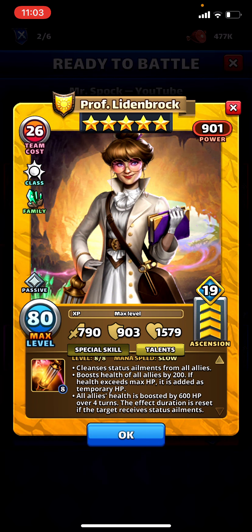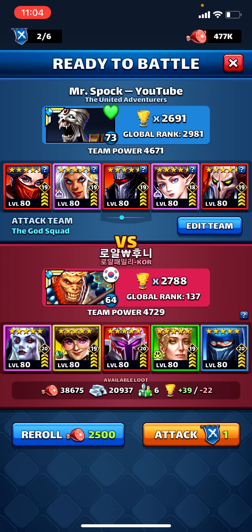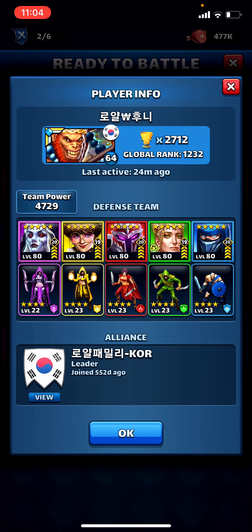The kicker is all allies' health is boosted by 600 HP over four turns, and this effect duration is reset if the target receives status ailments. What I'm curious to try is using my team here which is purely status ailments, and see if I can even kill this team - not a realistic raid scenario, but I want to see what it looks like when her heal just doesn't stop.